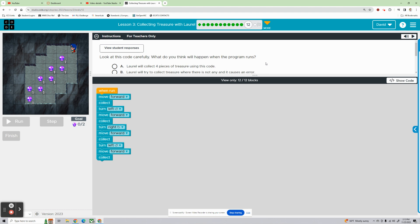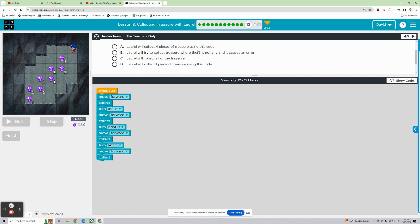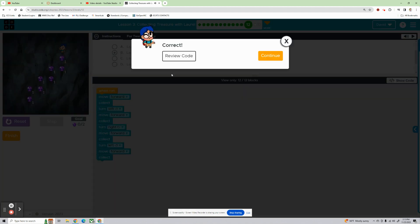Bubble 12 — look at this code carefully. What do you think will happen when the program runs? Do we think Laurel will collect four pieces of treasure? Will she try to collect treasure where there is none and cause an error? Will she collect all the treasure, or just one piece? Move forward gets her here, collect — she's going to have an error right off the bat and collect no treasure, because she moves forward to a spot where there is no treasure and tries to collect some. B is the correct answer choice there.